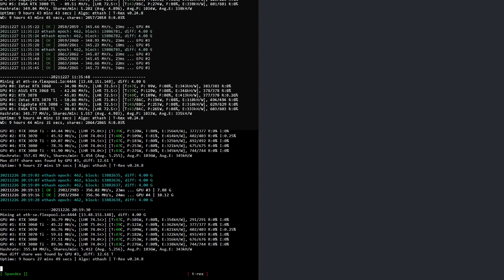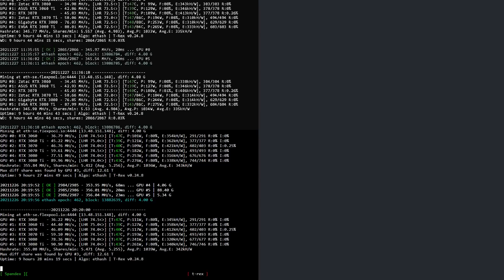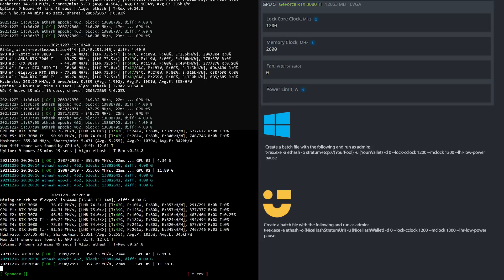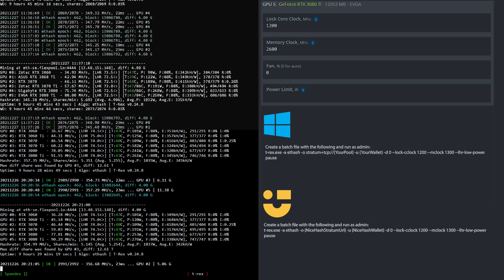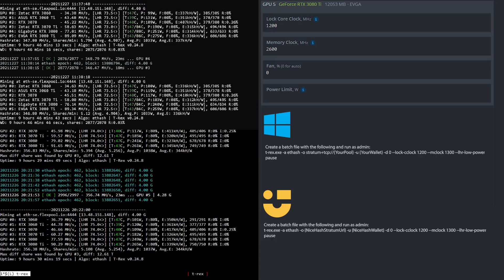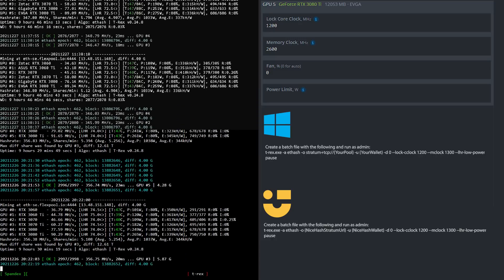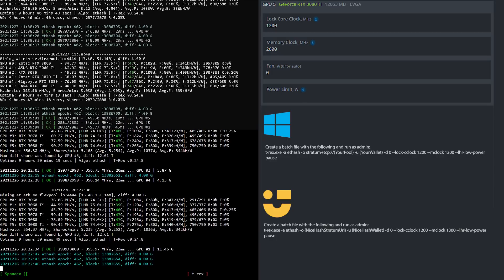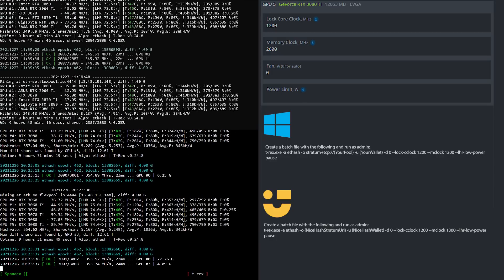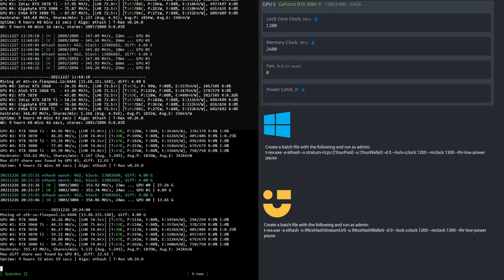Let's have a look at the overclock settings for the RTX 3080 Ti with the BIOS update mining Ethereum. If you don't know which BIOS update I'm referring to, I'll drop a link in the description. I locked the core clock to 1200 and set the memory clock to 2600 — that is 1300 in Windows. If you use Windows or NiceHash in Windows, feel free to create batch files based upon what you see here.